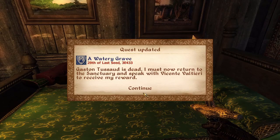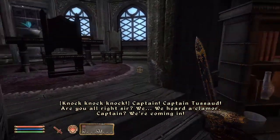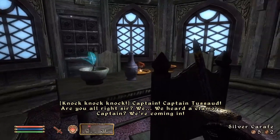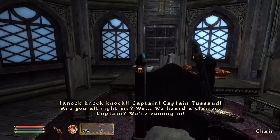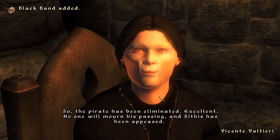After killing the captain, you hear a knock on the door — the other pirates are coming in. You can fight them or flee out the back door. Either way, head back to the sanctuary to claim your reward.